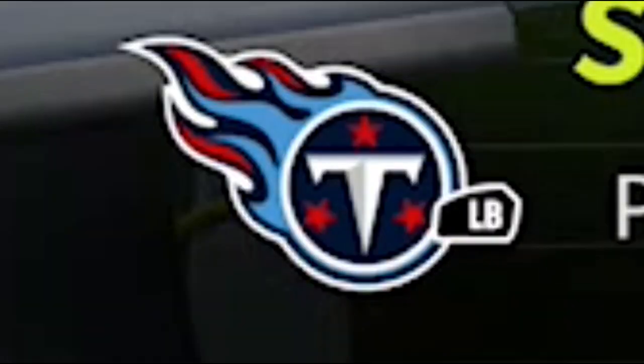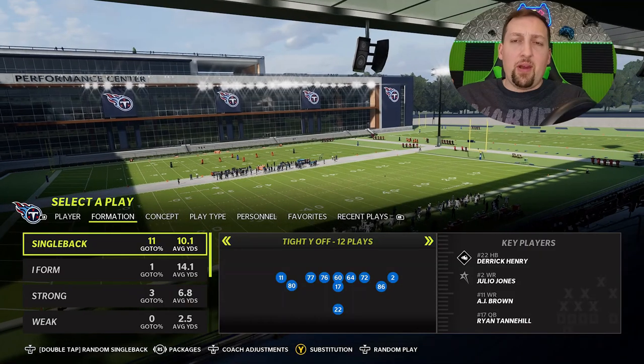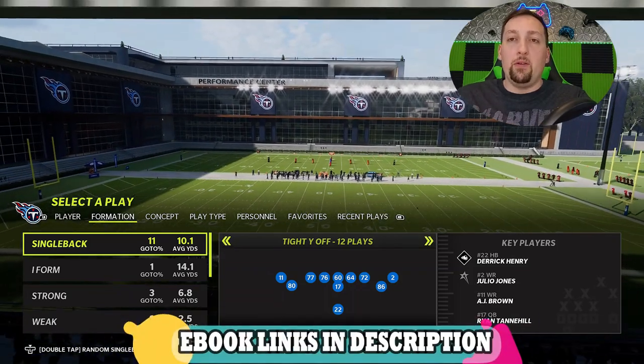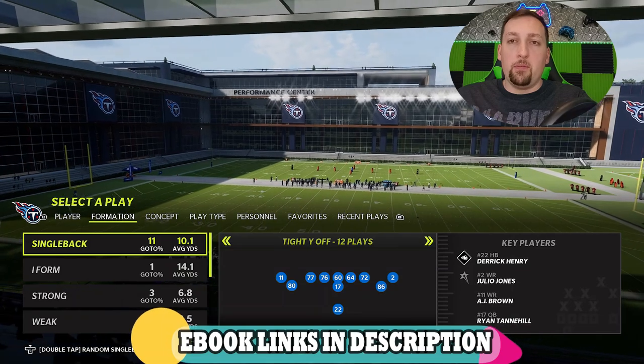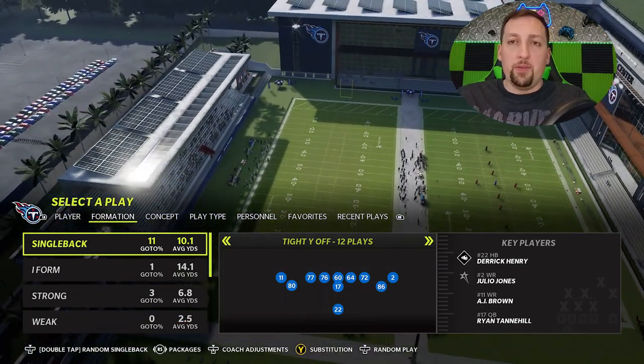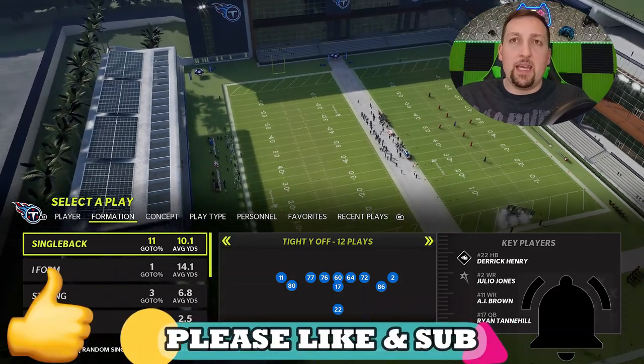Welcome back Money Team, this is the Mad Money Shot, Sniff of the Mad Cheese as always. Got the start of a brand new offense, and I'm in a very familiar playbook — the Tennessee Titans. This is probably the third or fourth offense I've put out from the Titans. I'm thinking about doing a full breakdown of the Tennessee Titans playbook this upcoming month, so hit the like button and let me know in the comments if you want to see that.